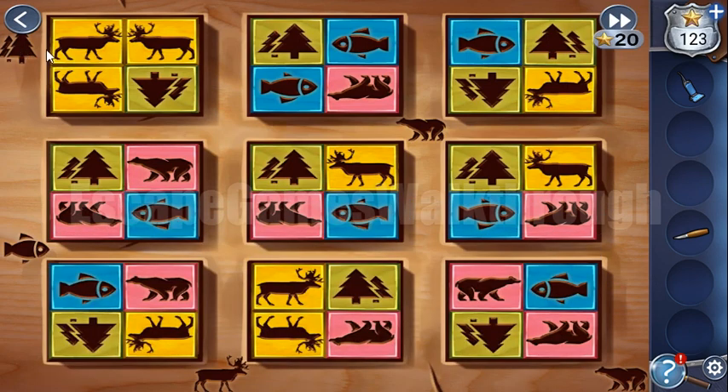Here we can see a hint: in this corner we have to have trees, in this corner we have to have fish, here beer, and here deer and beer. Each tile must have the same border as the side tile next to it.